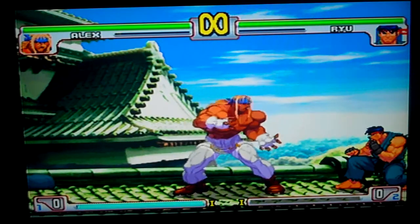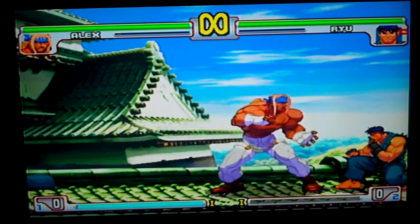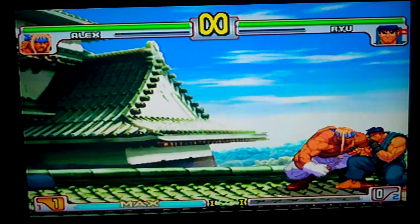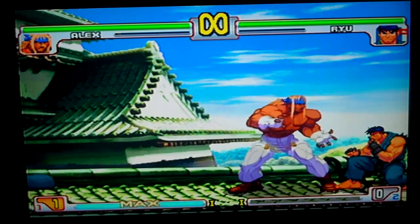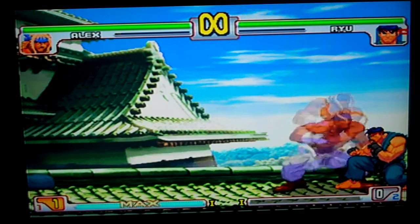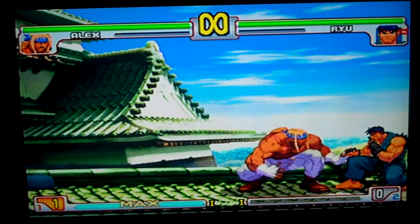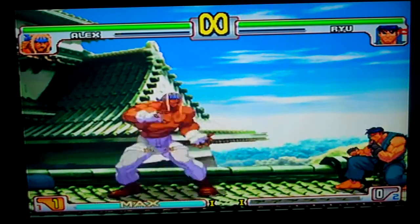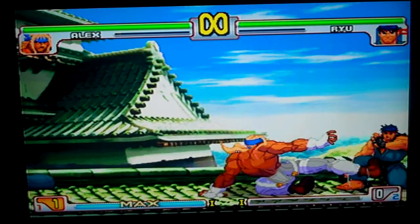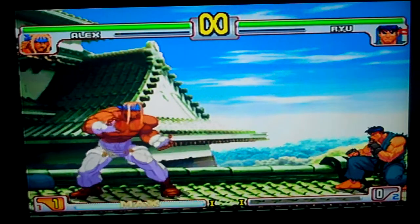Back fierce is the headbutt but they need to be standing. Down fierce in the air is ten frames. Low jab, low strong, low fierce is minus nine — that's dangerous; you don't want to do that against Shoto. Low short, low roundhouse is minus fifteen, but he pushes you away so he might be pretty safe especially at max distance.